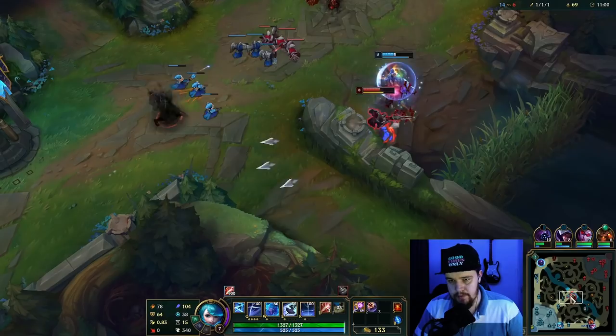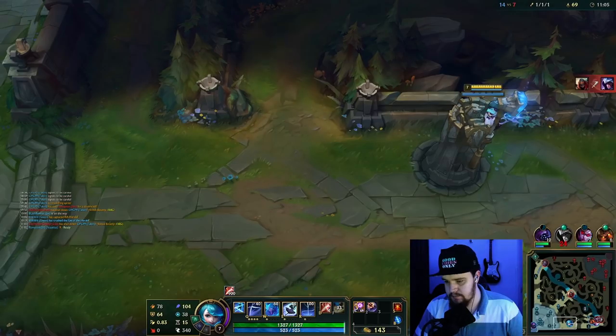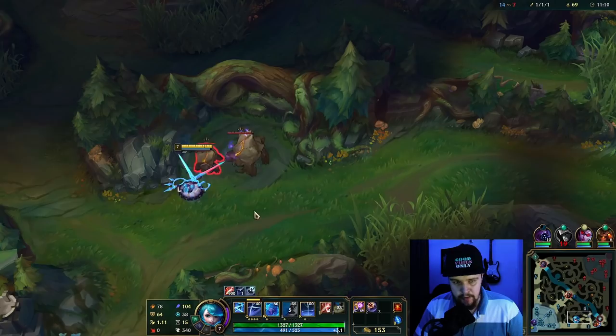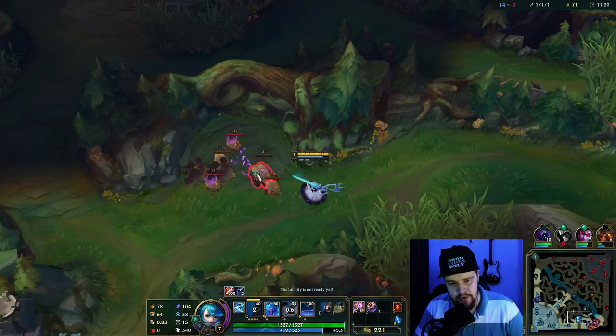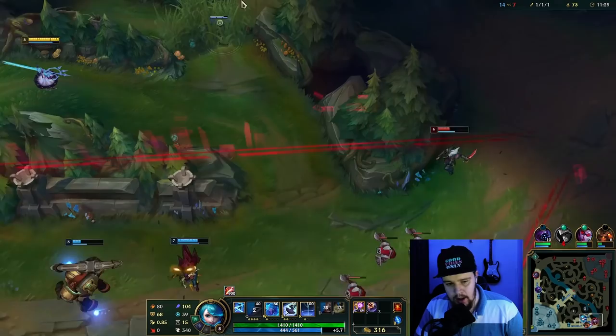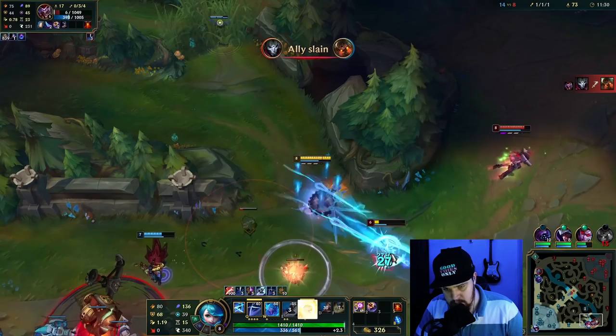That's a good Akali ult from behind there — I really wanted to finish the turret for the money but I just couldn't. I'm up on farm which is good. At this stage Gwen starts becoming an absolute monster — this is the stage I'm waiting on. There's a slight issue with her: unless you get some early kills or early plays that work out really well, you need to scale up to at least the first item for this to be reasonable.